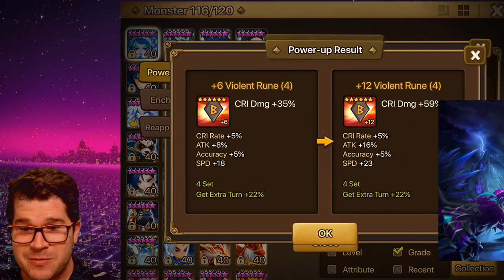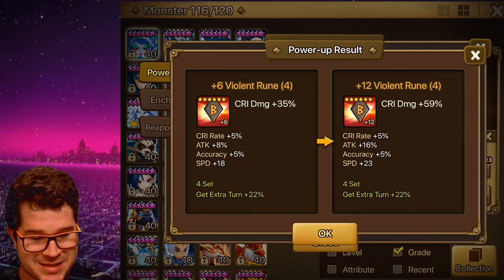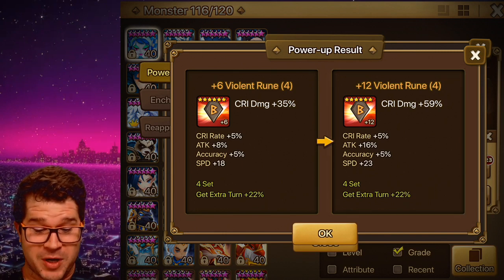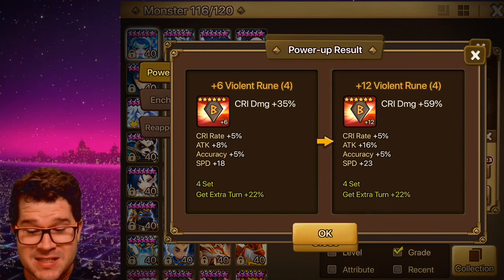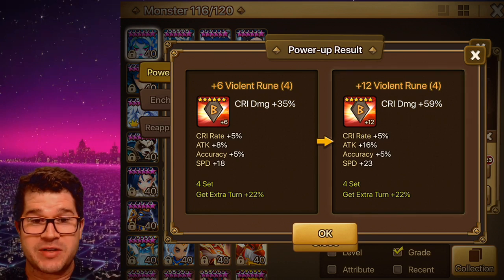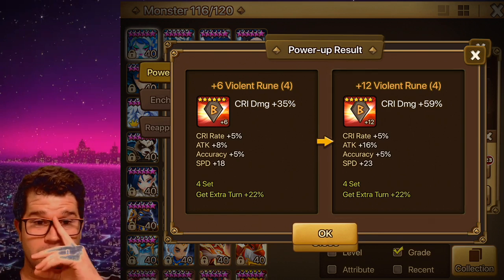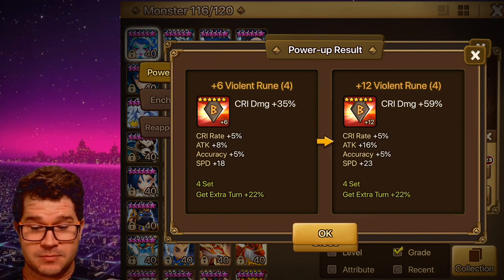It was perfect. Oh my goodness — I spoiled my own surprise. So we rolled perfectly. We rolled a 5 into speed and a max roll into attack. That's the next best thing to a quad roll we could have got.